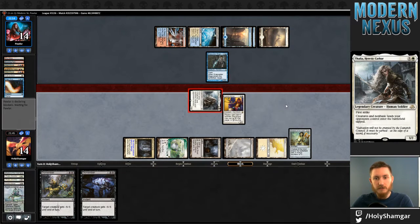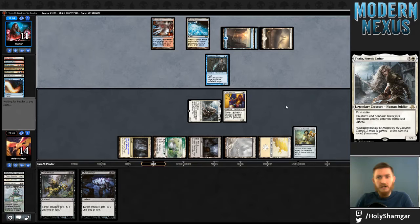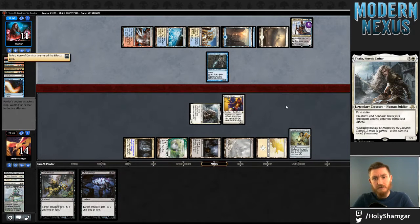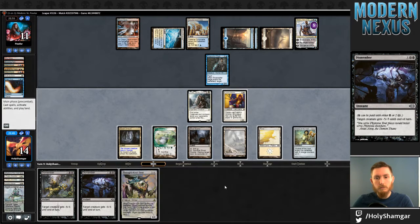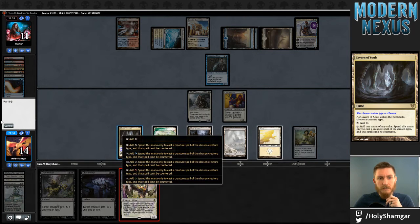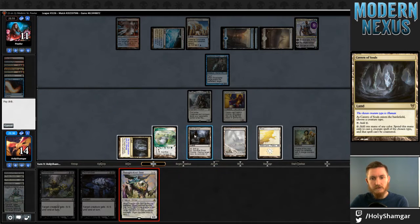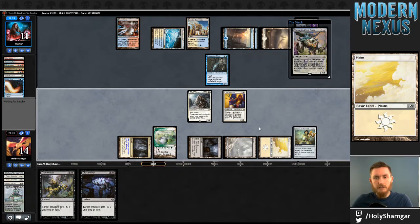I don't want to trade my Arbiter for this Snapcaster Mage — I don't have very many resources left and my opponent has plenty, so I need to highly value the ones I do have. Hopefully these Dismembers can do some work — for example, killing this Teferi. Cross our fingers. I guess that comes first then. I'm just going to do this. This Ghost Quarter will likely come in handy eventually as well.